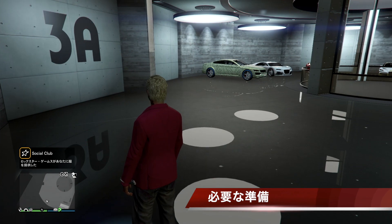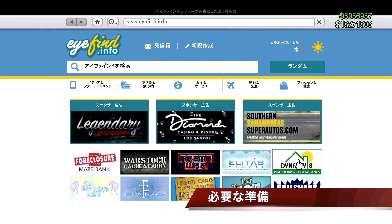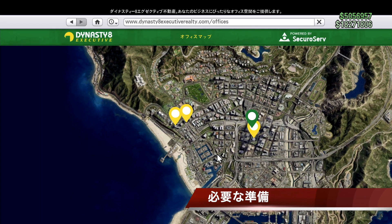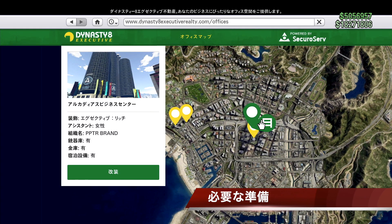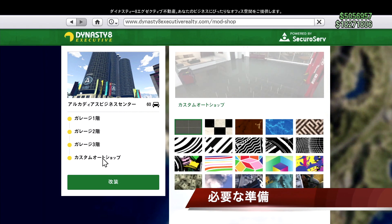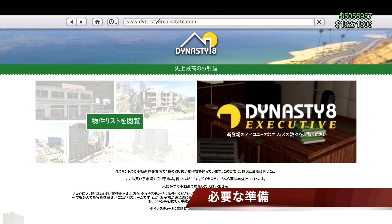まず必要なものとして、区画に車を入れて破壊するか売却して空きを作ってください。そしてオフィスガレージの中にカスタムショップが必要です。これがないと最後のセーブができないので、必ずオフィスガレージとカスタムショップを用意してください。